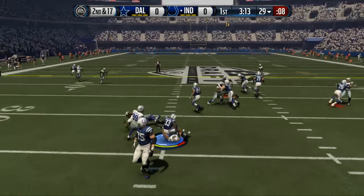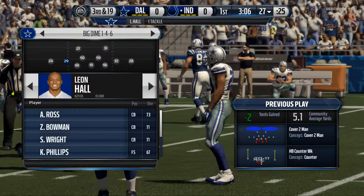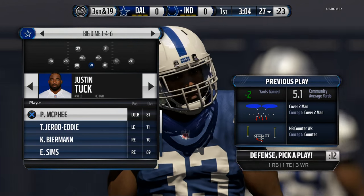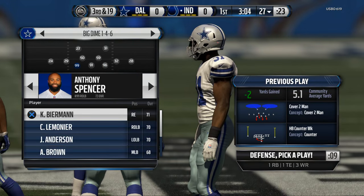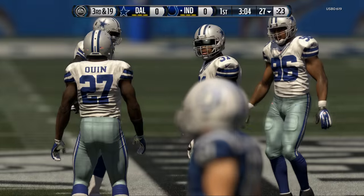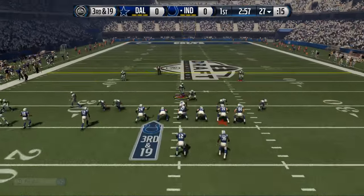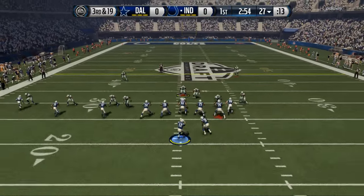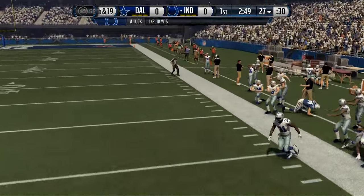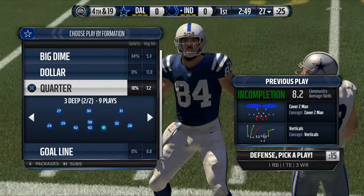I've got New Orleans and the thing is with defense, I truly feel any playbook in the game can be successful because every playbook has two men under. In my opinion, when you're playing draft champions, that is the defense you really want to be focusing on. Two men under is the hardest defense to consistently beat on a down-by-down basis in draft champions because you have to have certain routes and certain players to beat it, and it's just very difficult.